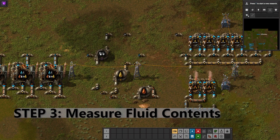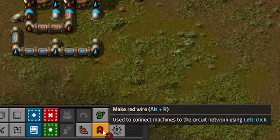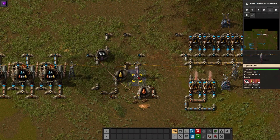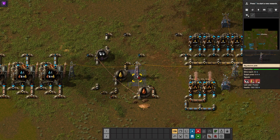Step three: measure fluid contents. Wire the tanks to measure their contents by holding down the wire button and clicking each fluid tank, then connecting to a shared power pole nearby. Hovering over the power pole, you'll be able to see the measured fluid in each tank. It does not matter if either green or red wire is used, but be sure to use the same colored wire for all steps.